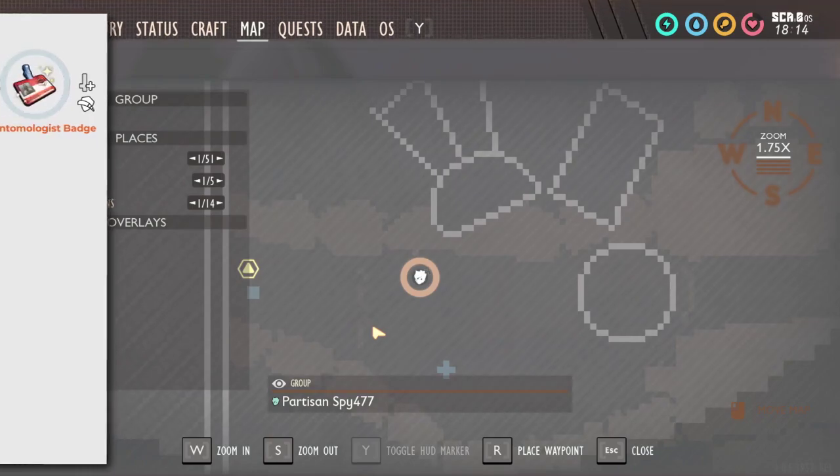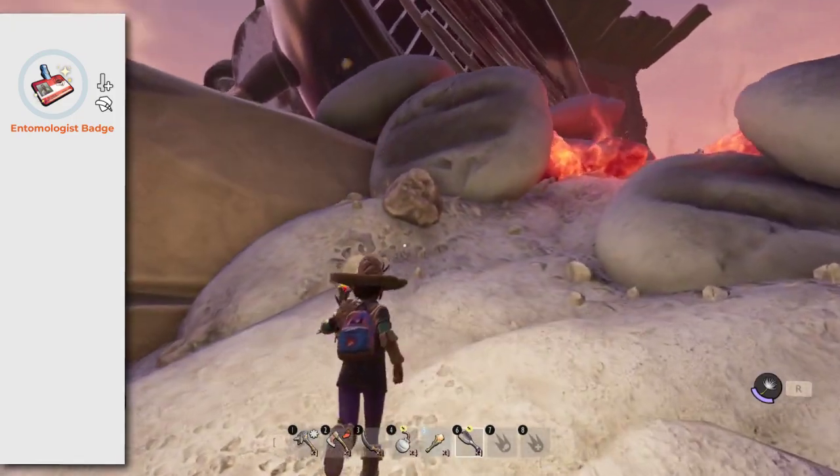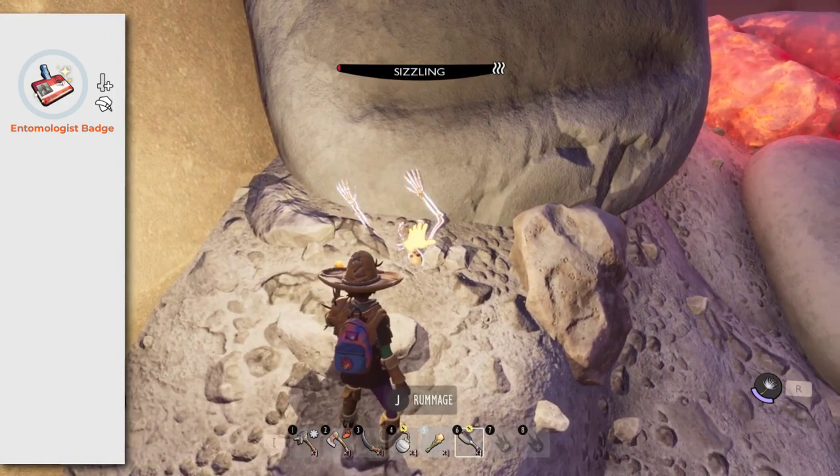Entomologist Badge: equip some CISO protection to get this one. It will increase your attack damage but reduce the perfect block window, making it impossible to execute.